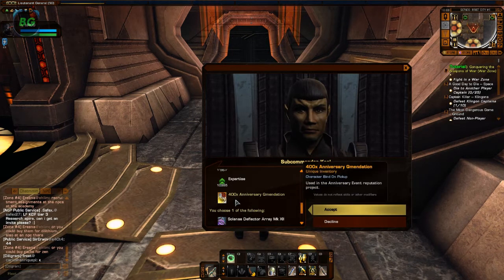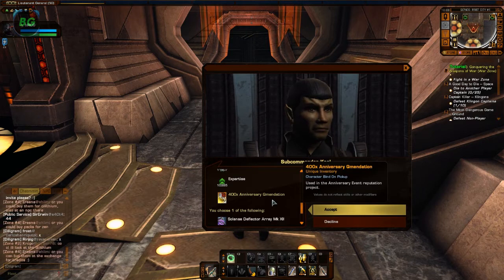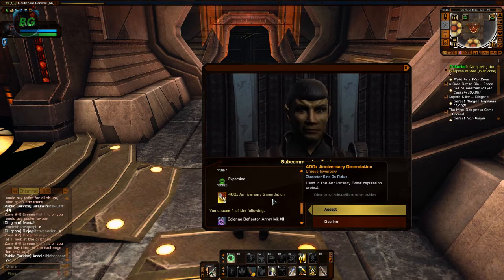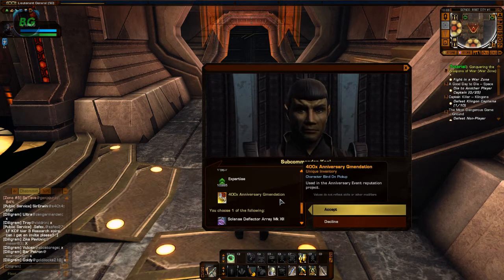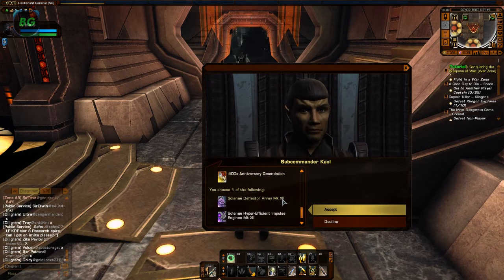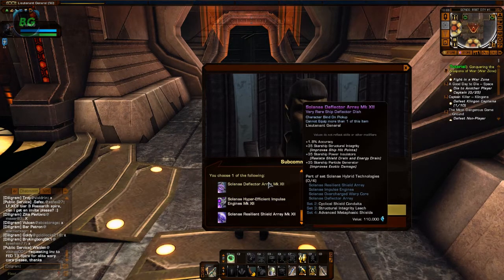You get 400 Anniversary Accommodations which you need to grind for the Dyson Science Destroyer. And Q after this gives you a Party Patrol mission which gives you 40 Accommodations every day. So let's just see some stats of the Dyson Space Set.